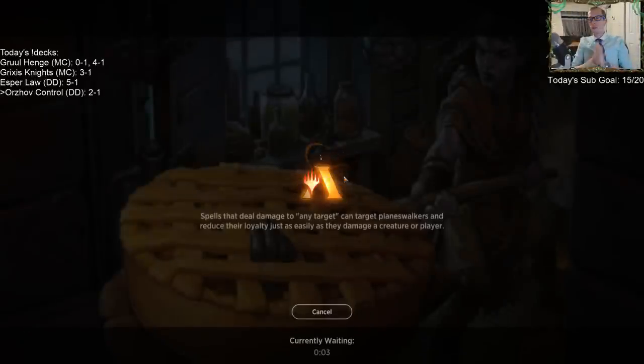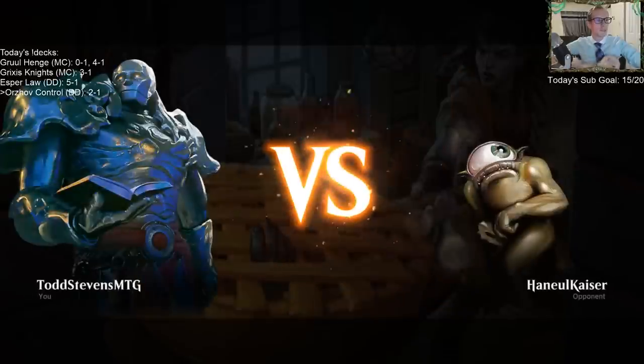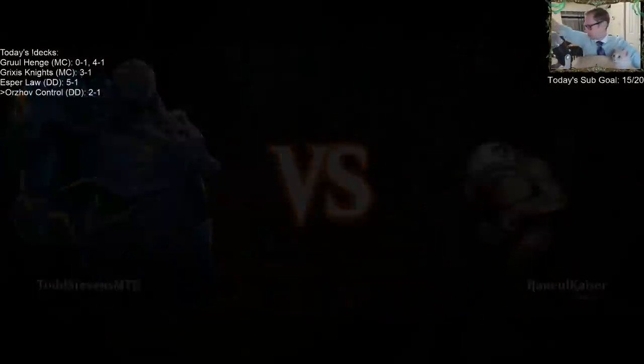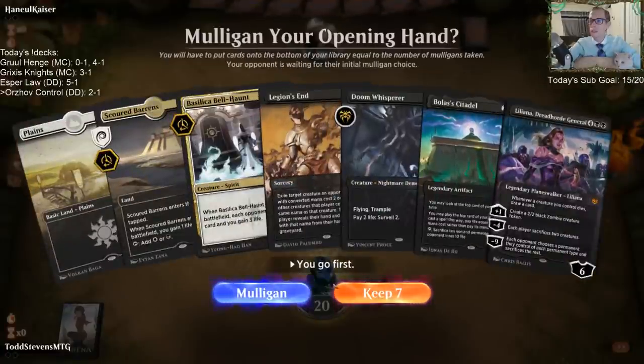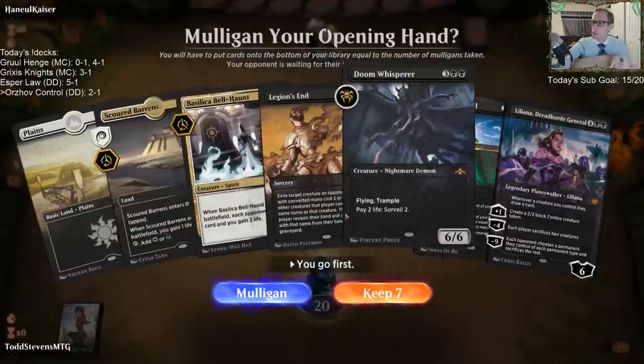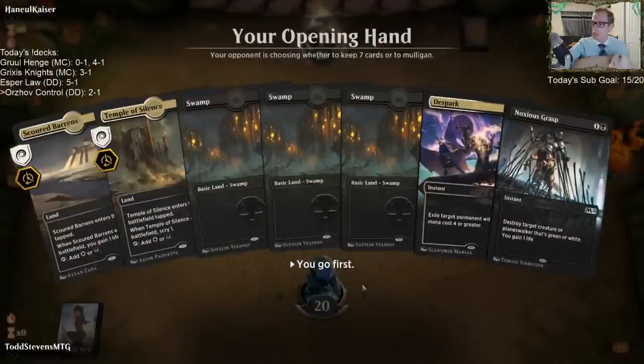How's everybody's weekend been? Unfortunately, tomorrow's Monday. Five-drop, six-drop, six-drop — four-five-six-six with two lands and no scryland. Mulligan that. It's Canadian Thanksgiving tomorrow? That's awesome — what's Canadian Thanksgiving like?